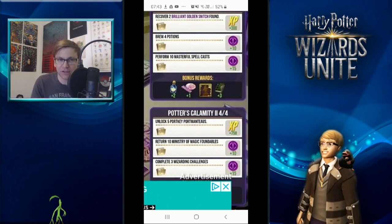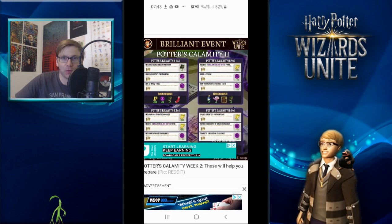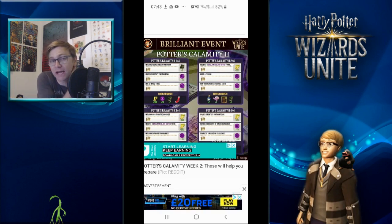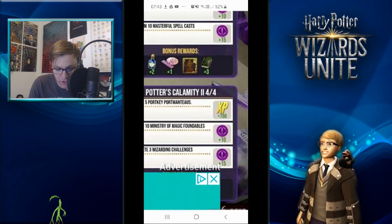You can see we can get through these pretty quickly — probably in 24 hours easily. Then we have unlocking five Portkey Portmanteaux. The first event it was three, and now this one's five. Once you've unlocked your Portmanteau and used your port keys, you want to be trying to get 2Ks, though you'll probably end up with more 7Ks — just start walking them and you'll complete that in no time.